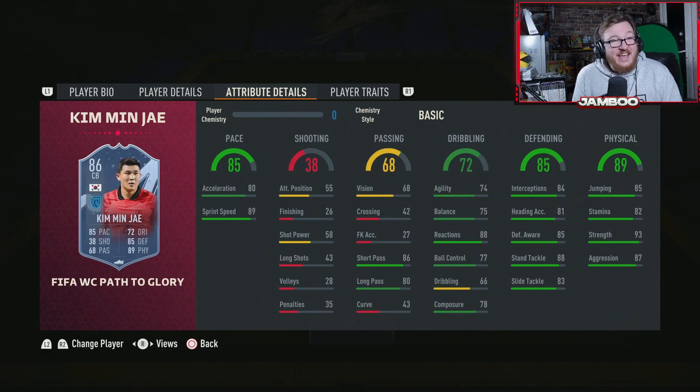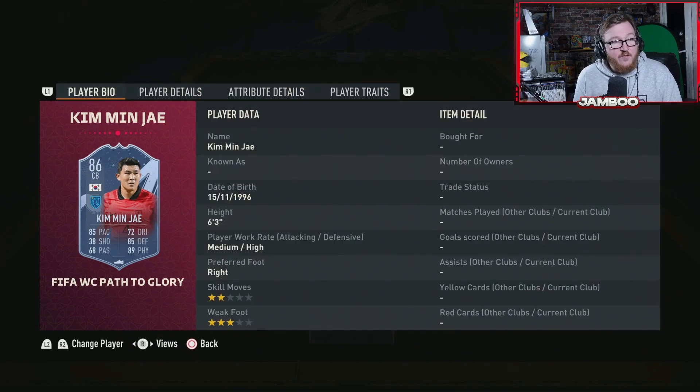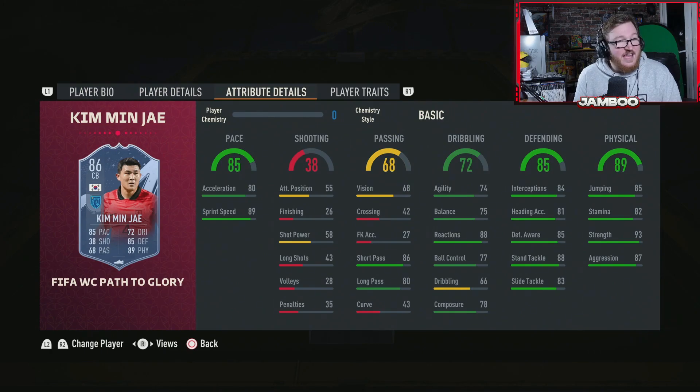Next up we have another insane centre-back — it is Kim Min-Jae from Serie A. Really nice card: six foot three, excellent pace, excellent jumping for someone that big. He's strong, he can defend, and he's not too bad on the ball. Not great with that 66 dribbling, but the passing, agility and balance make up for that. You can play out with this guy. He's going to recover loose balls and win stuff in the air — there's not much more you can ask for.